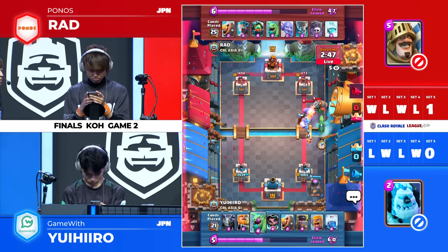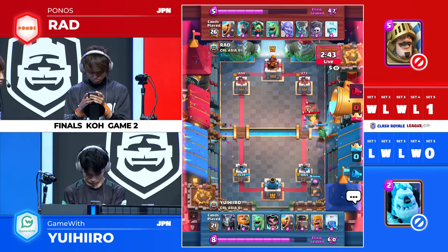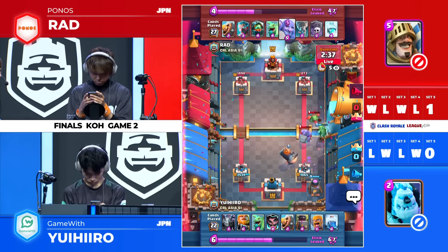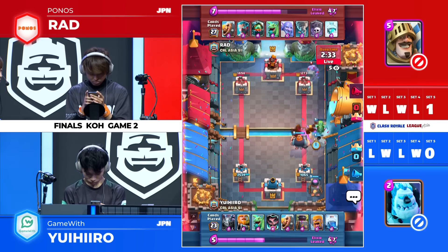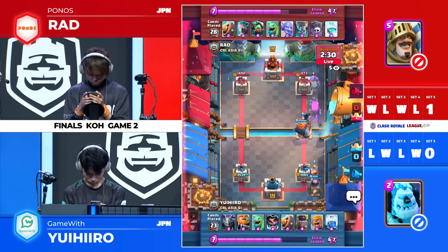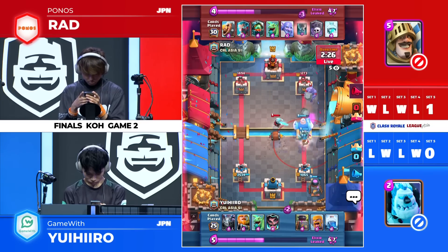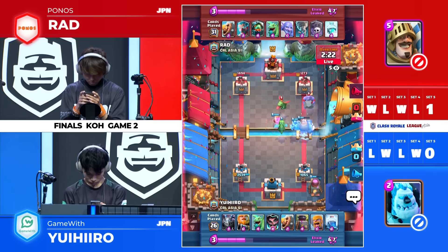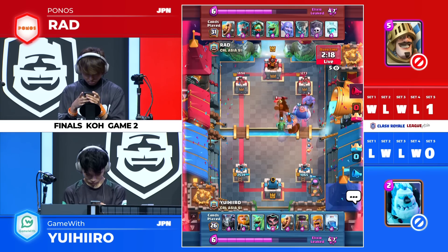Yui Hero doing a great job changing things up here, despite suffering quite a bit of damage early on from that graveyard. When you're using those freezes defensively, things are typically going decently. But this time a very healthy bowler is going to be crossing that bridge. Yui Hero already having that furnace once again, waiting for that graveyard to come out anytime soon, but Rad is not going to just waste it — he's looking for that perfect one chance.